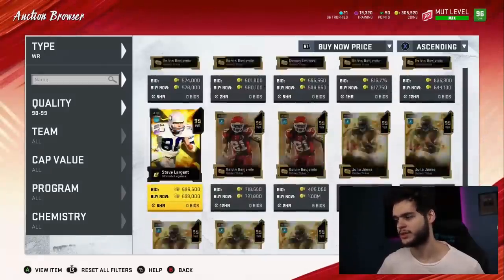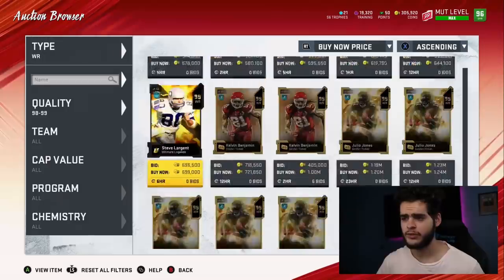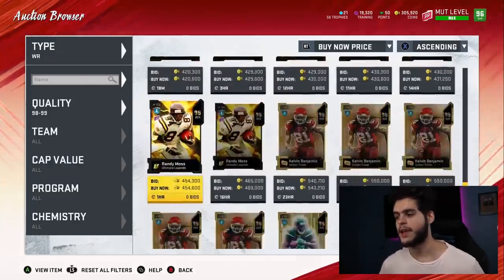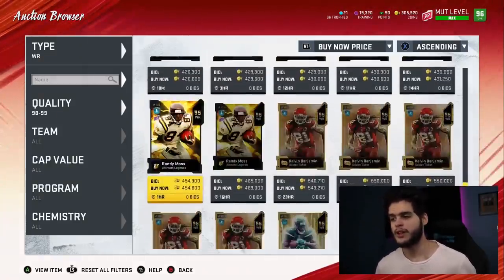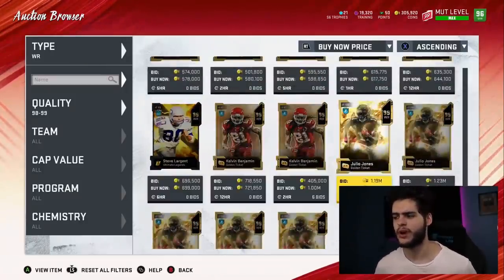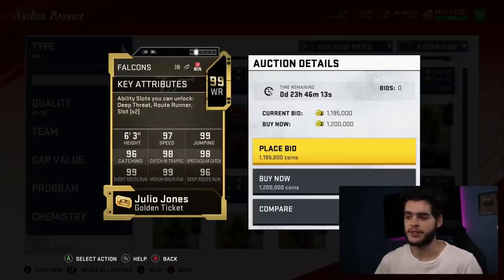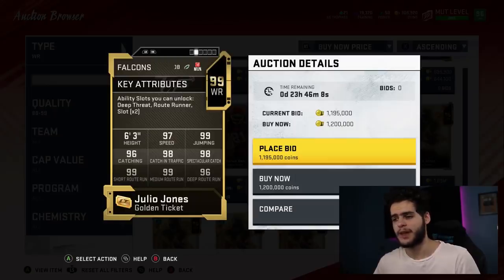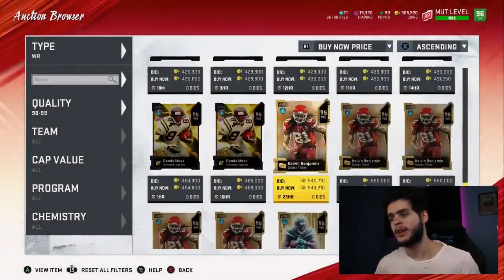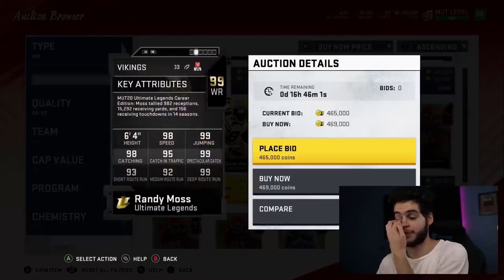At wide receiver there are three clear-cut options. First is Julio, there's Randy Moss, and if you're looking for a solid third it really depends on your play style. I think Julio is 1a, Moss is 1b. Julio can do everything — great abilities as a golden ticket, everything maxed around 99s, he has the speed, catching, route running, and height, and he can even do stuff with the ball in his hand. When it comes to Randy Moss — I mean guys, it's Moss. He's actually pretty cheap at this point in the year, gonna have 99 speed, almost 99 catching, slightly lower route running than Julio but still great.